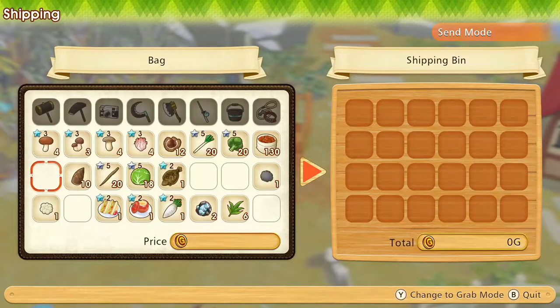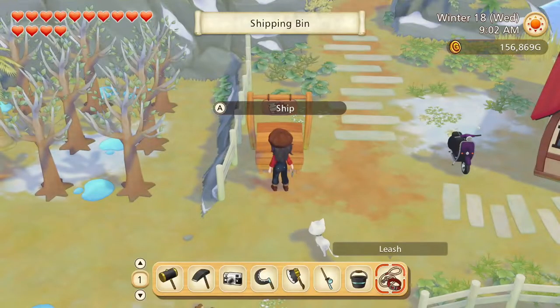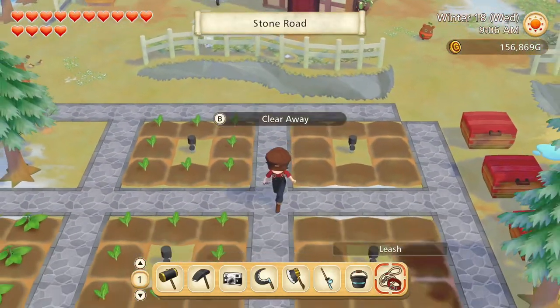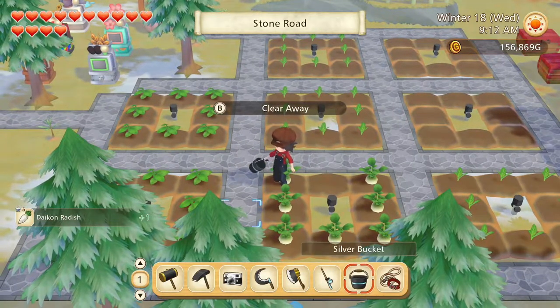Let's sell the food. Radish and the flounder. We have some daikon radish of our own here.